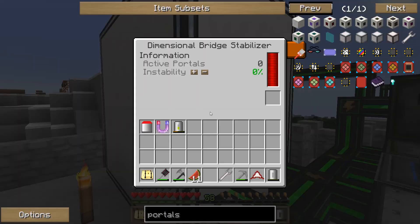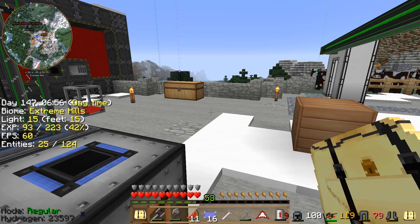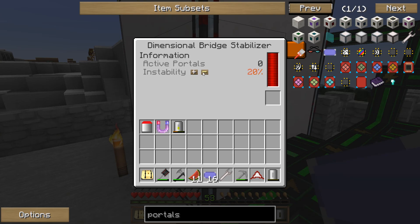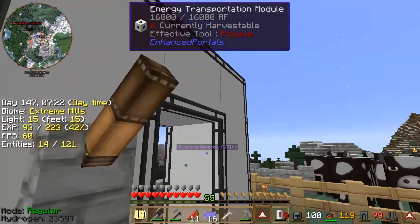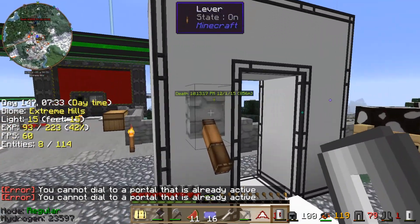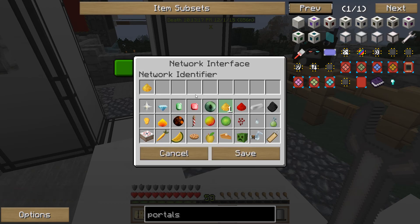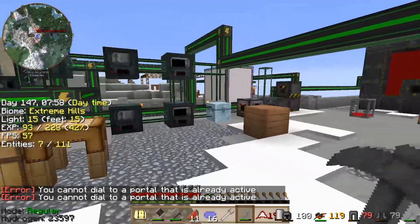We have the locations. Let's make sure our locations are set. Location is set on here, but let's double check. Location's set. So if I turn this on, it should activate two of them. Uh-oh. Is it not working now? It was working. Cannot dial to a portal that is already active.